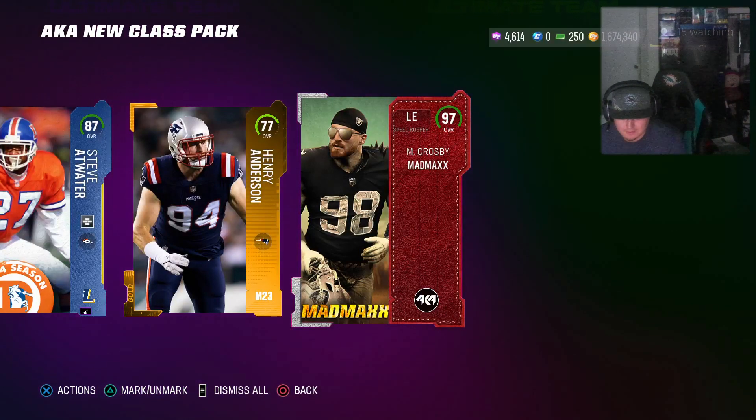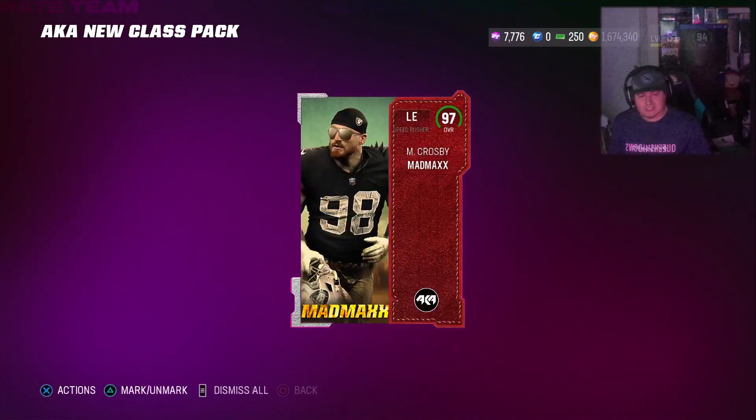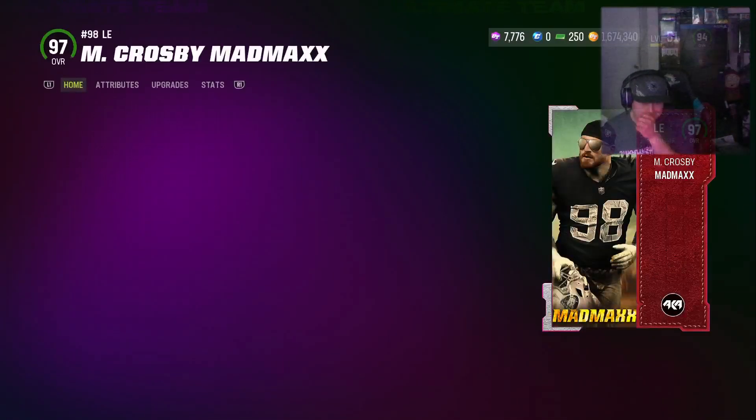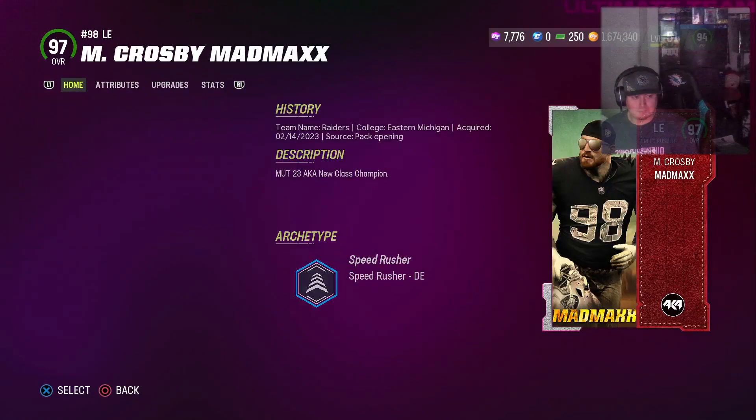All right. Who's your favorite team? Miami. I will take that. We will take the 97. Is he still cheap or is he expensive? He's 800k still. That's a dub. Let's go.